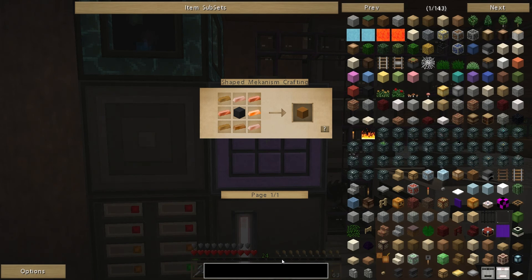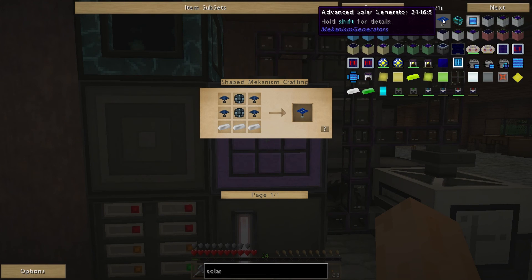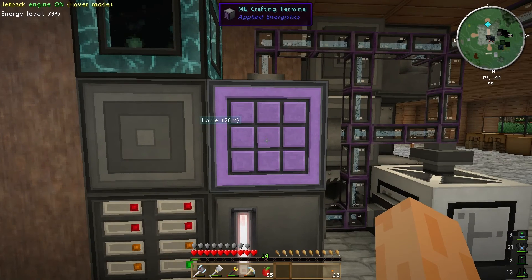Also the final thing that makes up the multi-block structure — if we go for solar, what we want is some advanced solar generators for Mekanism. You need four of these, one to go on each corner at the top of the salination block. That requires a couple of enriched alloys, some solar generators and some iron ingots. So these solar generators take up solar panels, enriched alloys, iron ingots, energy tablets and osmium dust. Not too bad.